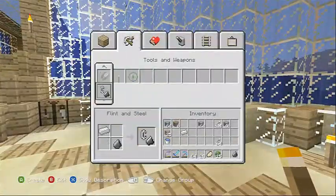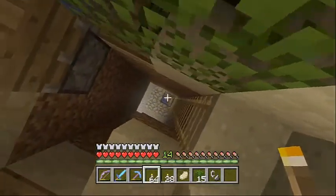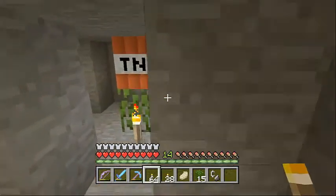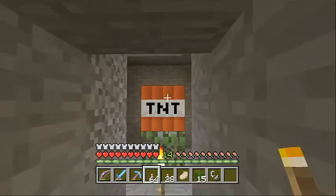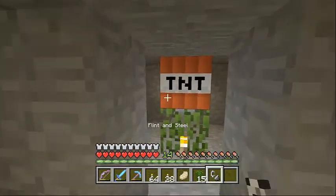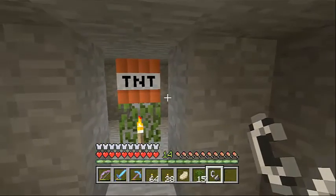Just got to craft Flint and Steel and drop down here. I dug out and placed some TNT all around. I used 63 TNT in total. It goes back a little ways. And once we blow it up and the lights are all gone,